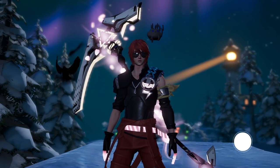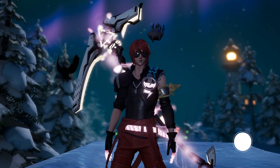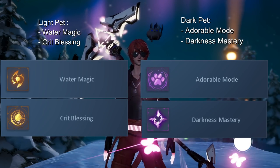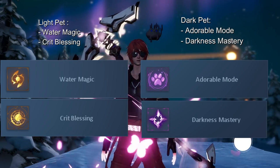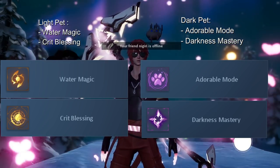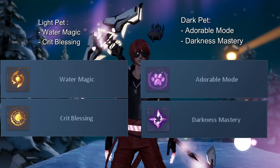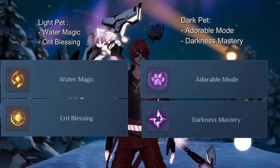Next up are the pets. I will mainly talk about the assist skills of both light and dark pets. For the light pet, we want Crit Blessing and Water Magic. Crit Blessing increases your actual crit percentage rate and not your crit level, so yes, it's literally a crit % rate increase. And Water Magic increases our damage by 20%.